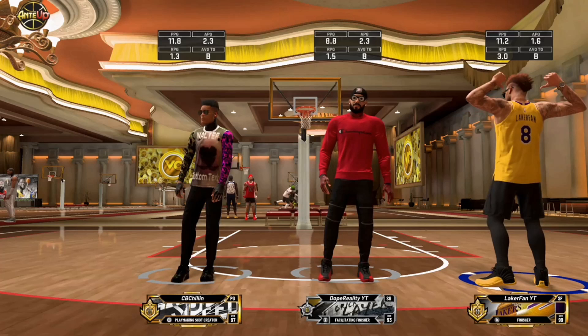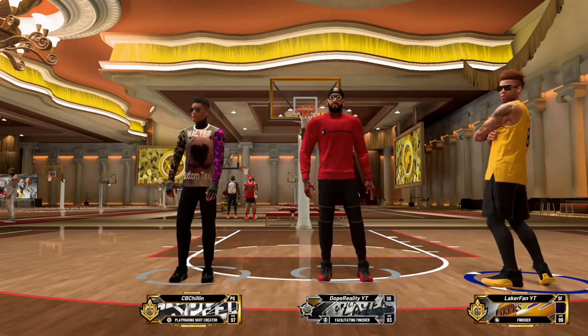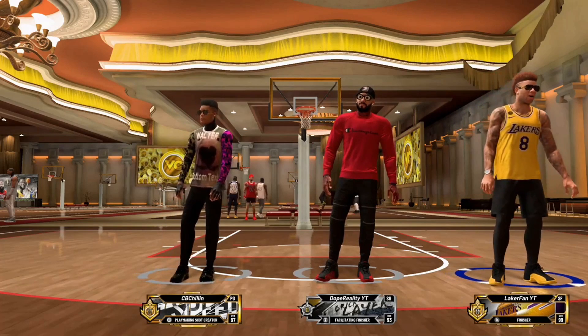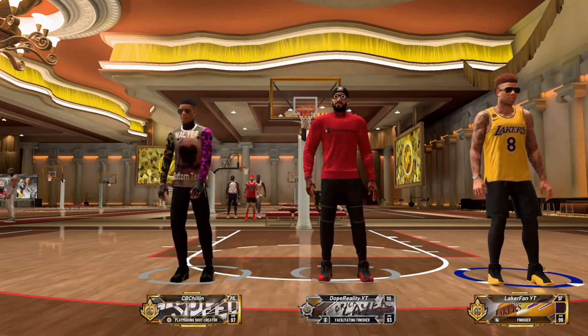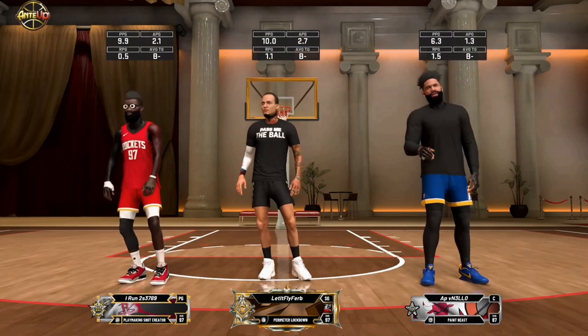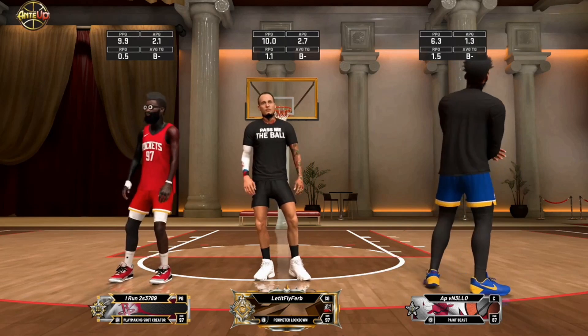We have the facilitating finisher with Dope — he's our lockdown build — and then we got CB Chillin', I call him Kitchen. He's on his new Playmaking Shot Creator build, 6'1". I've been preaching this 6'1" point guard as far as the undersized good speed — he has 99 speed even at 97 overall. Kitchen in this video has 99 speed, 99 acceleration.